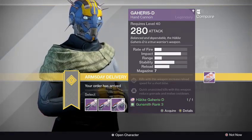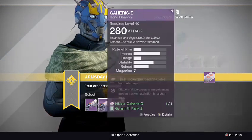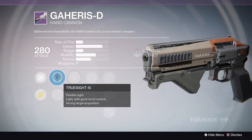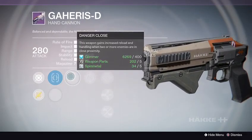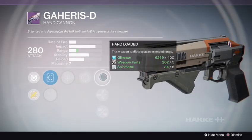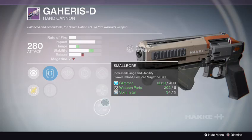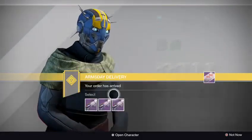The Gahershus D hand cannon — let's see. True Sights, Steady Hand, Danger Close, Feeding Frenzy, Hand Loaded, Armor Piercing Rounds, Small Bore — not bad with Small Bore. It could be better, a lot better.